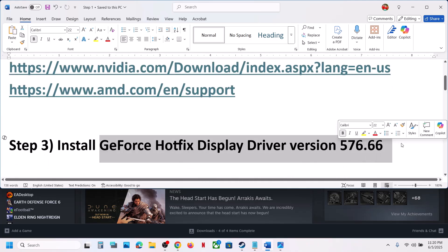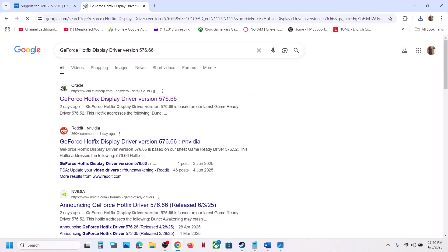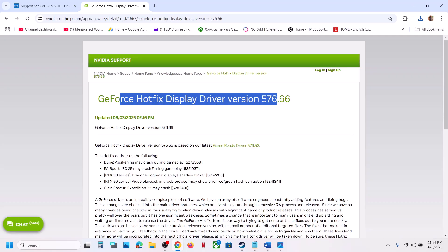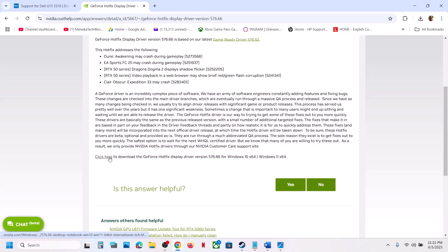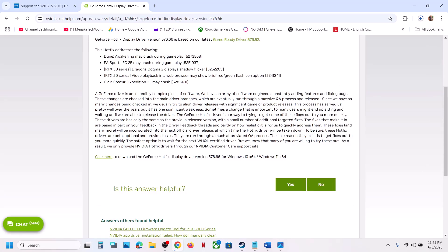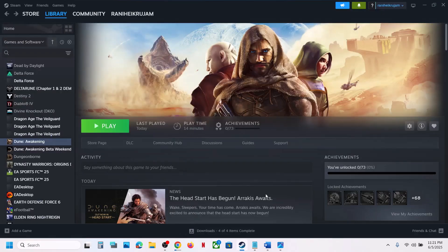The next step is to install the GeForce Hotfix Display Driver version 576.66 — this has also worked for many players. Search for it in Google and go to the Nvidia website. This hotfix specifically addresses Dune Awakening crashing during gameplay. Scroll down and click to download the GeForce hotfix. Once the download is complete, run the exe file, make sure to check 'Perform a clean installation,' then restart. After the system restarts, launch the game and check.